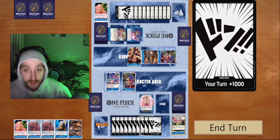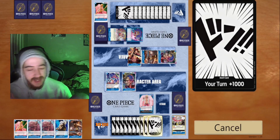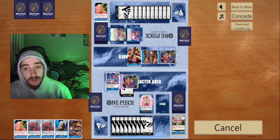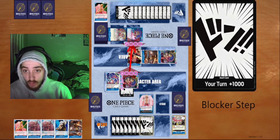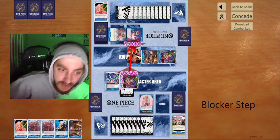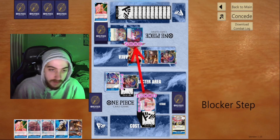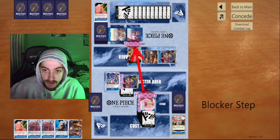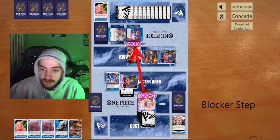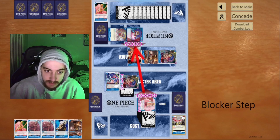He's tapped out, nothing off the top can save him — he's 100% dead next turn. This is exactly why you need to swing first, then play your cards, especially when it comes to blockers. Playing your blockers should be the last thing you do, because there's really no reason to play them before anything else unless it's a card with a relevant on-play effect like Queen.